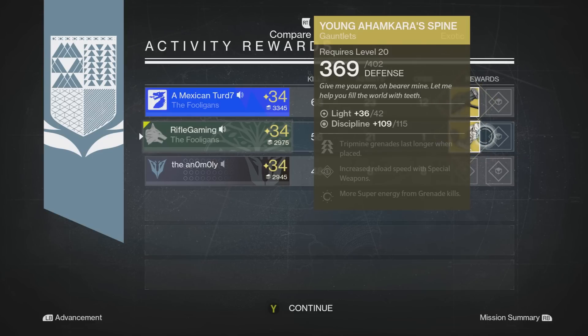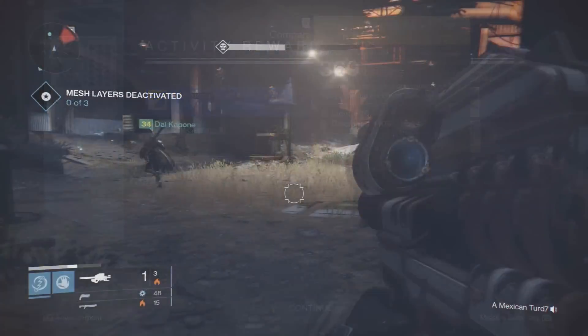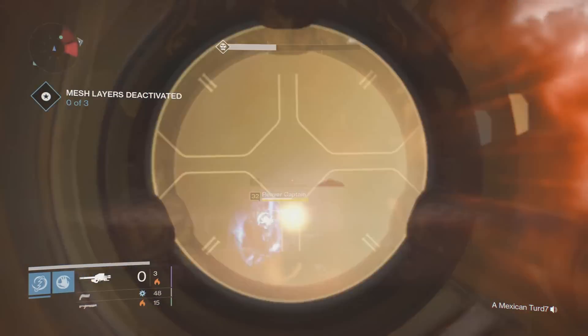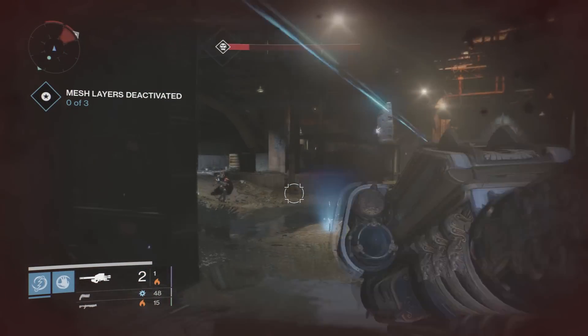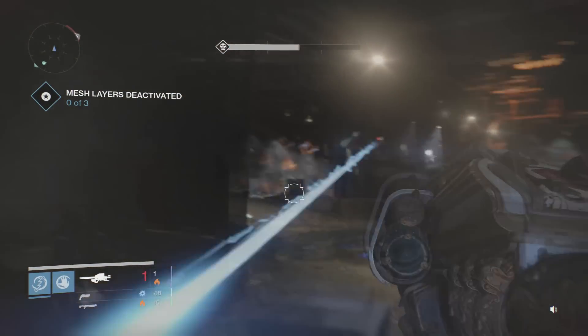These gauntlets help with grenade use. They have a perk called Ashes to Asset, which replenishes super energy when you kill an enemy with a grenade. They also have a perk that makes trip mines last longer when placed, which is always beneficial — you guys know how annoying trip mines are. These gauntlets also have Special Weapon Loader, which increases the reload speed of all special weapons.